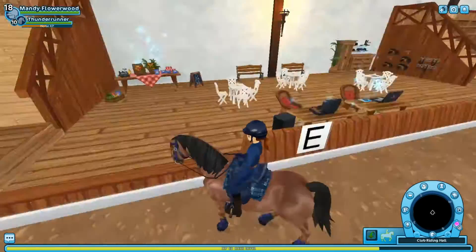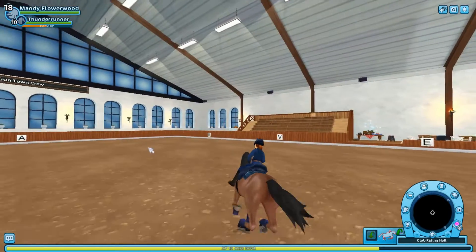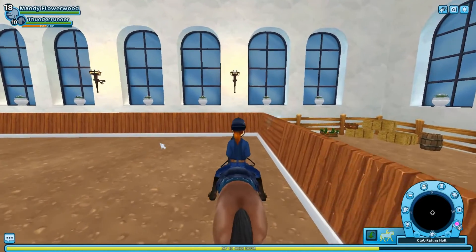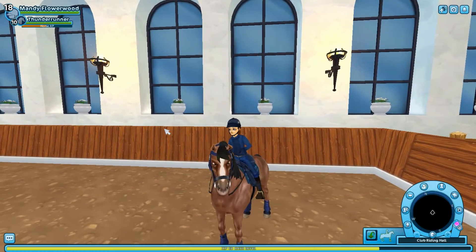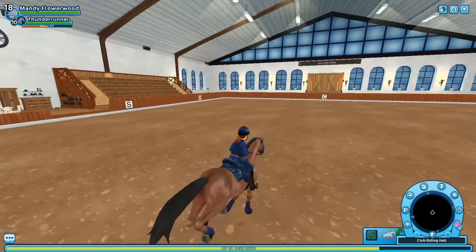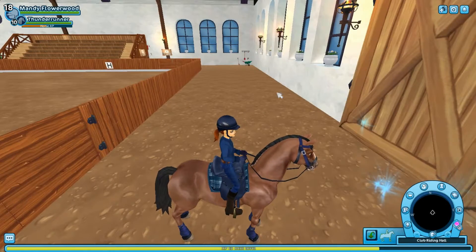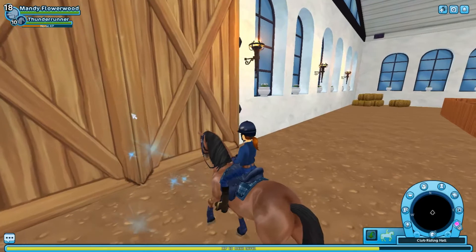Everything's basically the same — you can go to the market computer and give your horse a hairdo over there. I've actually been getting back into dressage and learning how Star Stable players do dressage these days. When I did it back in the day it was very different, and now it's grown so much more — there's so much more to explore. It looks a little bit different around the edges since we don't have the same exit and windows as the riding hall at the manor, but it's a really nice private riding arena for your club members.